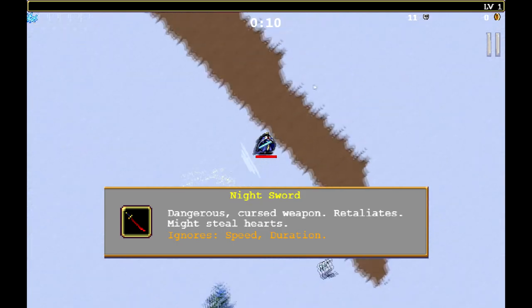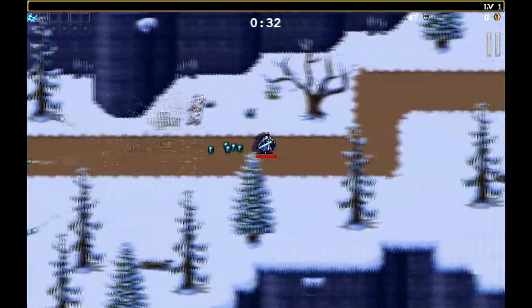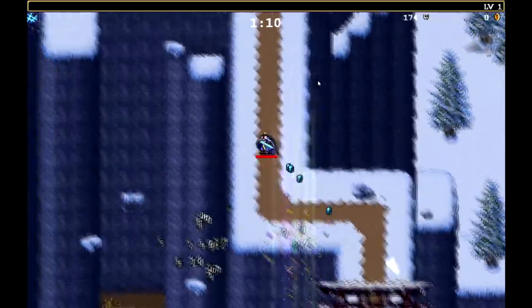The next unlock we're going to grab is the Night Sword. You just need to find it on the map — it's marked for you — and once you find it, it will be unlocked for future runs. Just follow the footage on screen and it will take you straight to the Night Sword.